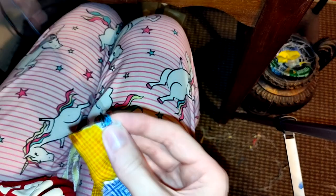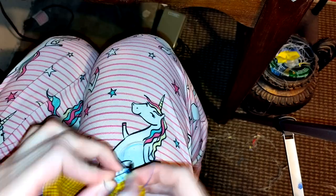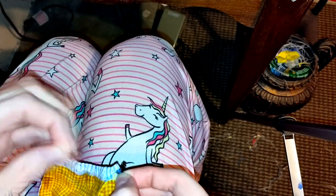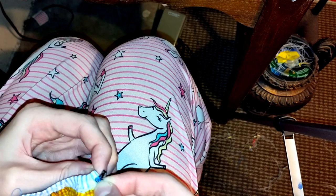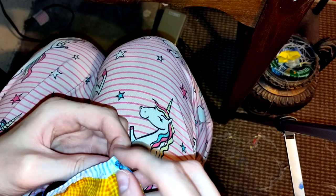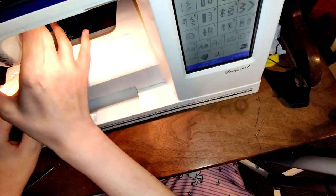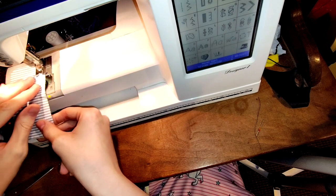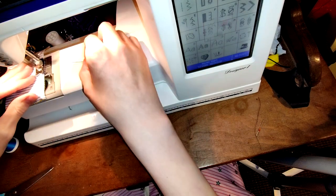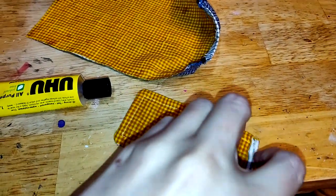Here I go hand-stitching a hook and eye closure to the skirt — this offers a very clean and precise fit. I stitch together this rectangular panel then glue it to the skirt. I am taking inspiration from the flap seen on Egyptian loincloths.